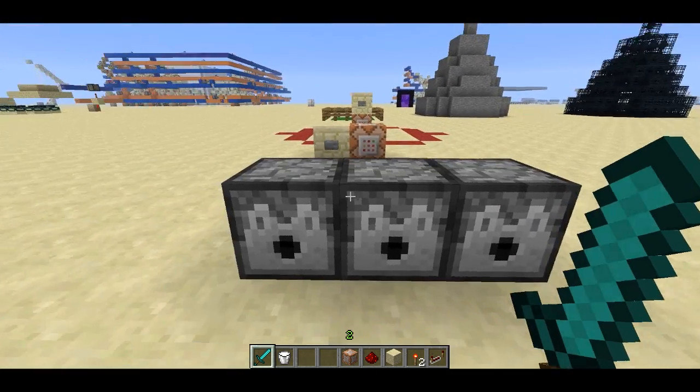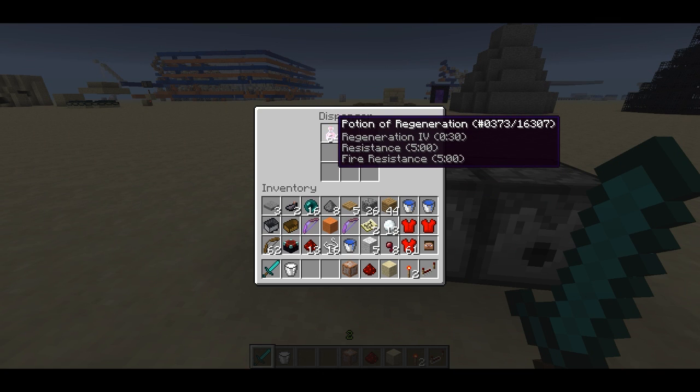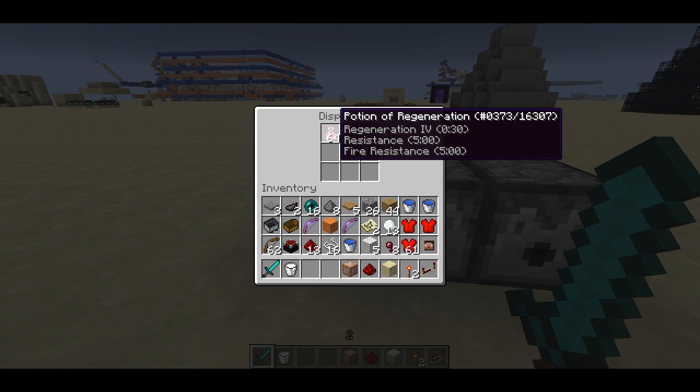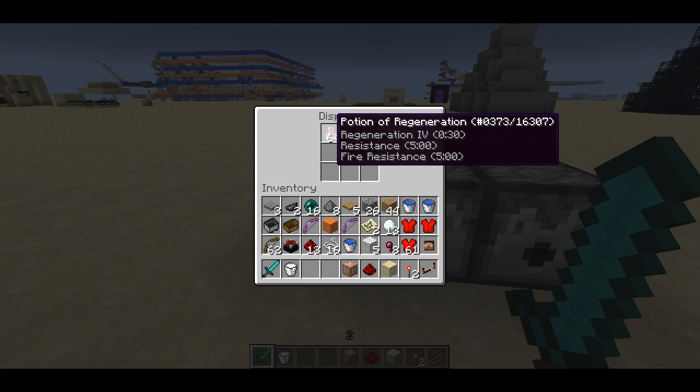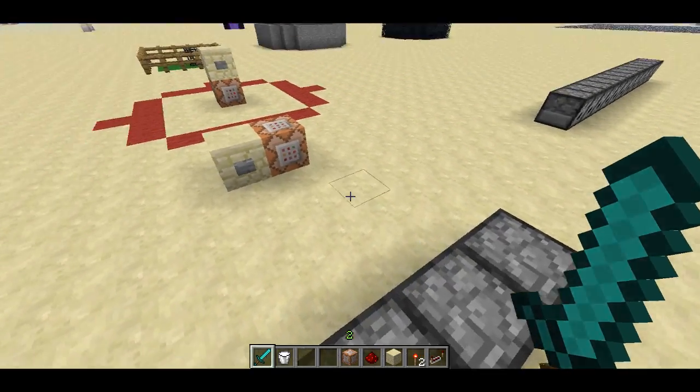I've updated the modify potions filter so that the first time you use it, it basically overwrites the effect of the potion, and then any subsequent times you use it on the same potion, it'll add more effects. You can download that from the video description.